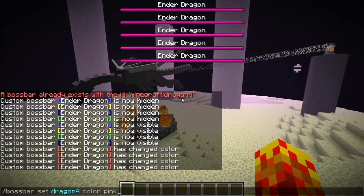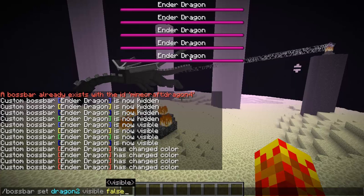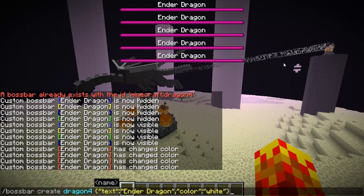Normally when you change the color of the bar, it will change the color of the name. To supersede this, you simply add a color argument — or string, whatever you'd call it — here, and it will take precedence over the color of the bar.